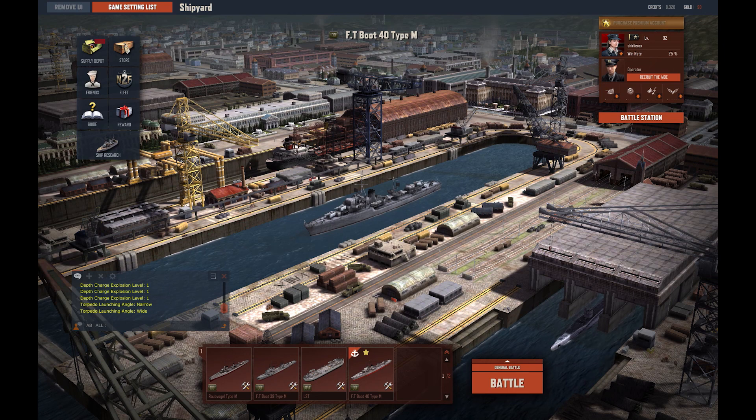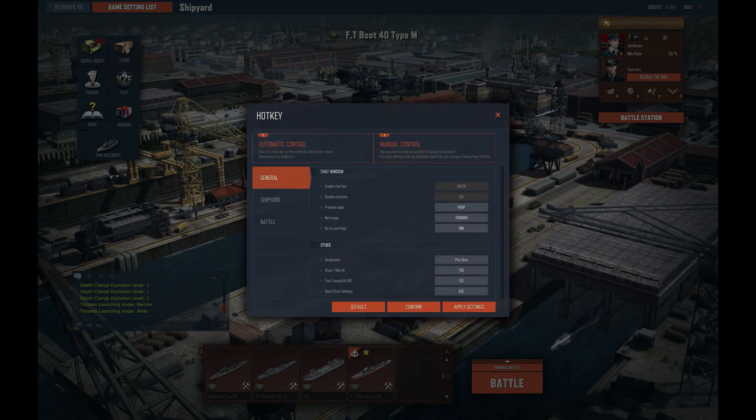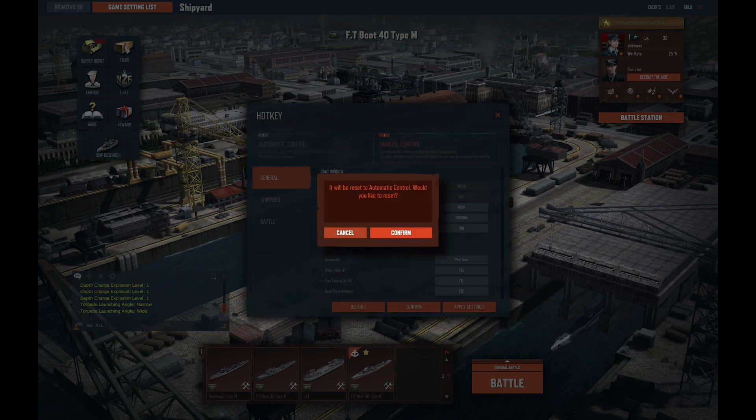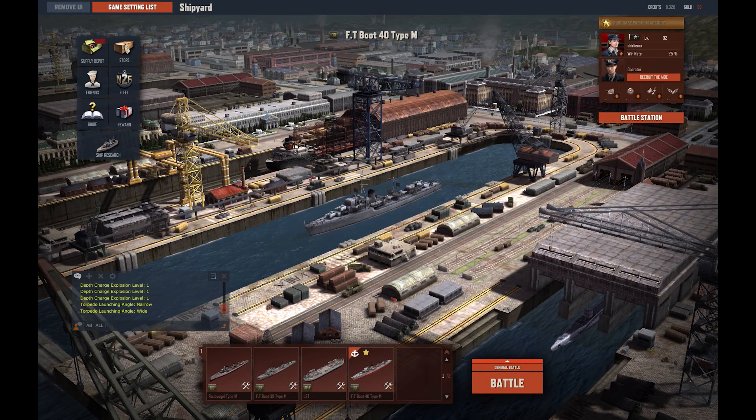When you play this game you can actually choose two different aiming types: automatic or manual. I'll show you both. First of all we're going to go into the hotkey options - currently I've got it set to manual so I'm going to change back to automatic, and we're going to quickly dive into a game.